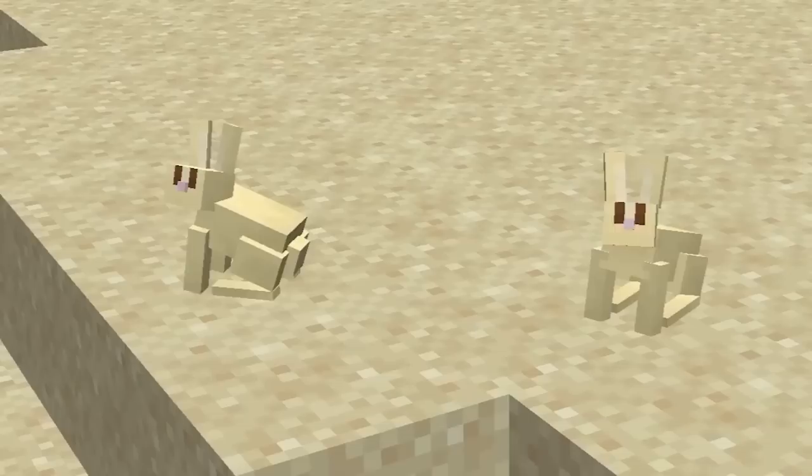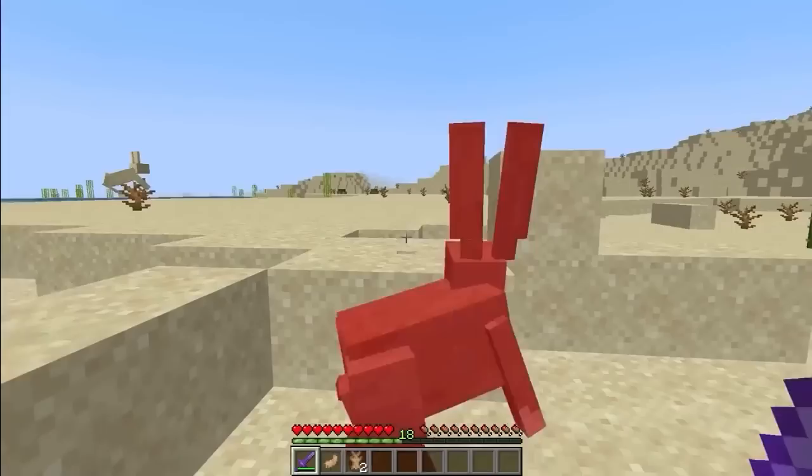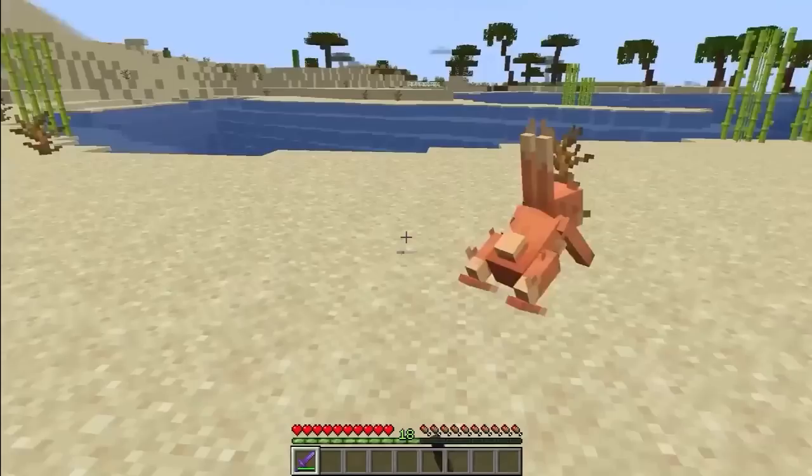In the desert, expanding on the rabbit mob could be cool — a jumbo rabbit that functions similar to how there are baby cows and large cows. While little rabbits give a few items, the jumbo rabbit could have a higher drop rate, enhancing Minecraft's mob drop system. A hyper rabbit variant would be slightly faster with a new design, adding depth to the existing mob system.